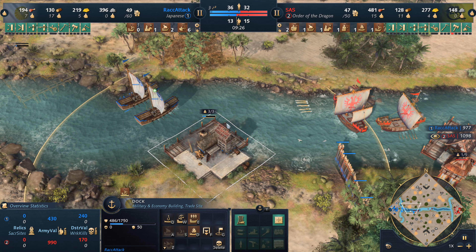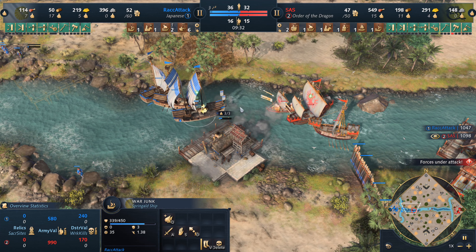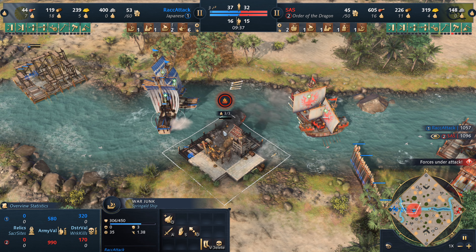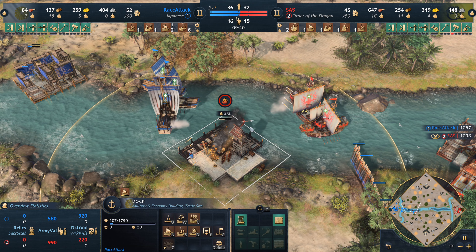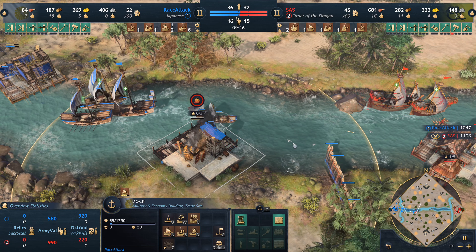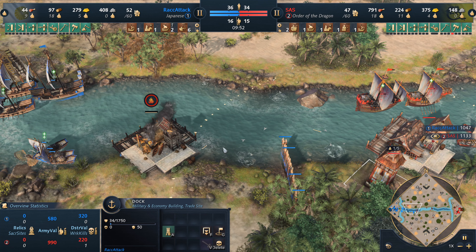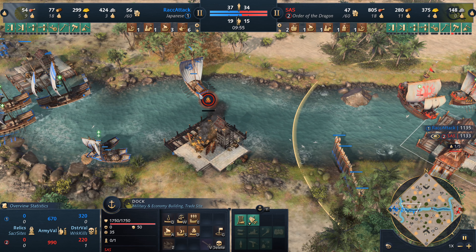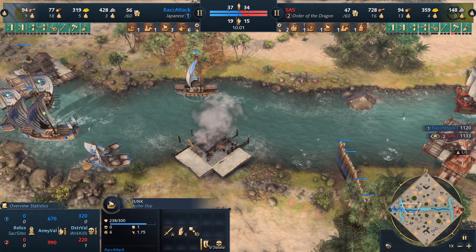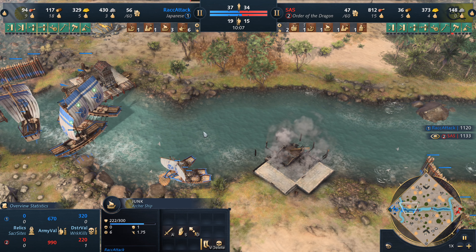We get the war junk popping out with a decent amount of military, and now a demo ship is coming through for Sass. The explosion goes off — is a villager going to get a repair on it? He got a very small repair, but it will be burning down, especially since the outpost has the arrow slit emplacement and the dock has its own emplacement as well. Before it burns down it does get a junk out, but the arrow slits from the dock get a couple shots off on the war junk.